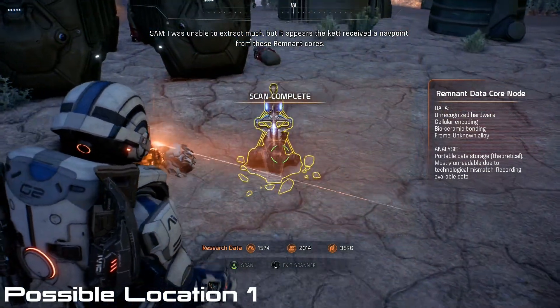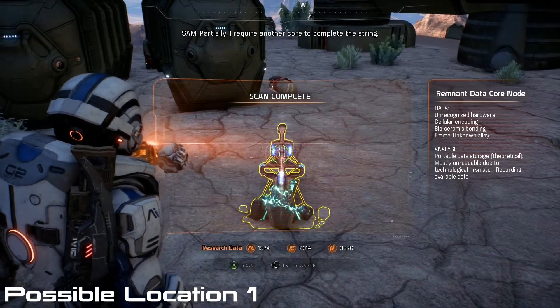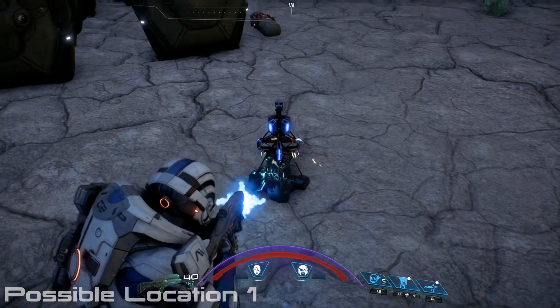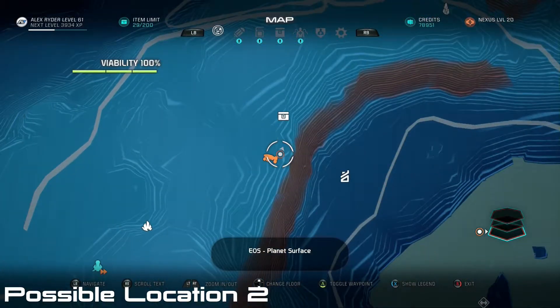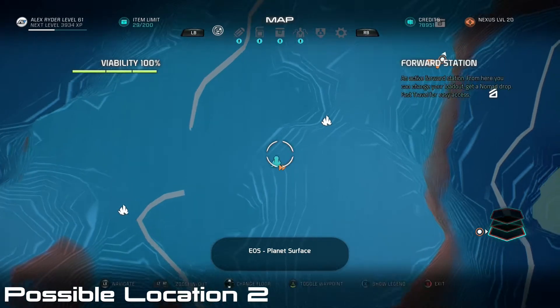I'm going to show you the three most popular locations that people seem to find these. The first one is along a ridge on the southwest part of the Sawtooth Plateau. The second one is going to be along the right side of the Sawtooth Plateau, right above those remnant ruins down below, and can typically be found on the right side of that area.